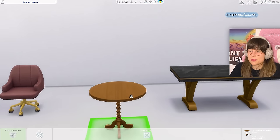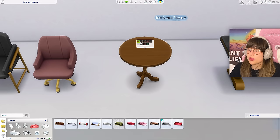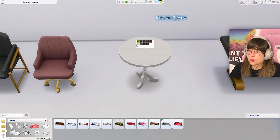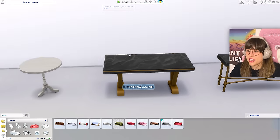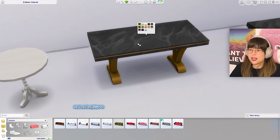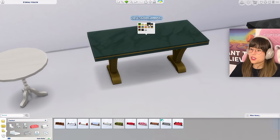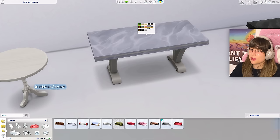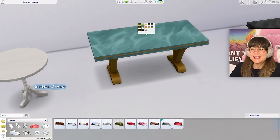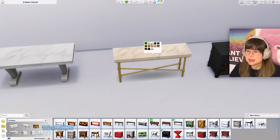For the tables, we got a new dining table — a small round one with a funky base in some nice wood shades. Then a super fancy dining table with steel legs and a marble top. The swatches include a cream one, dark green, dark blue, real marble tops, and a lovely pink one. We also have an accent table with funky skinny legs and a marble top in the same swatches.